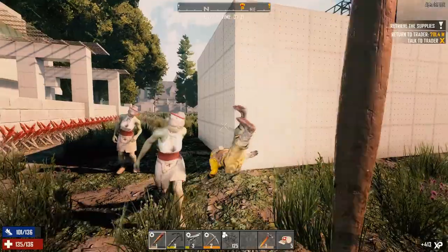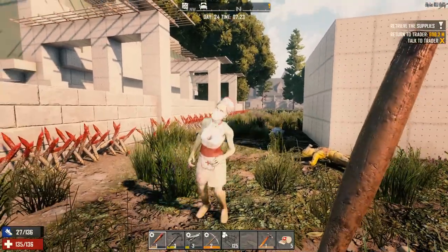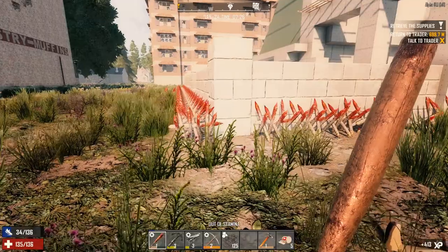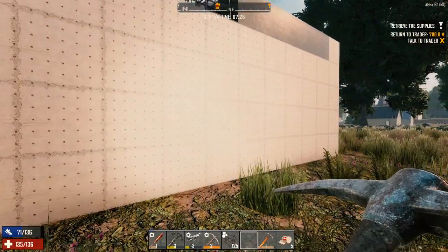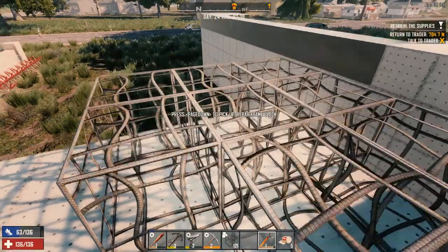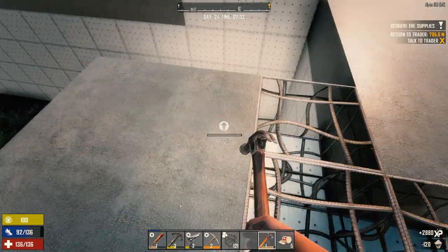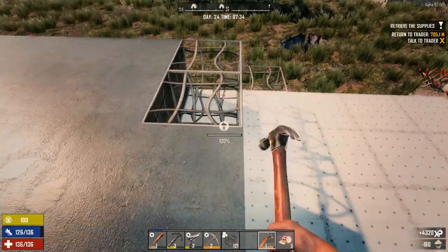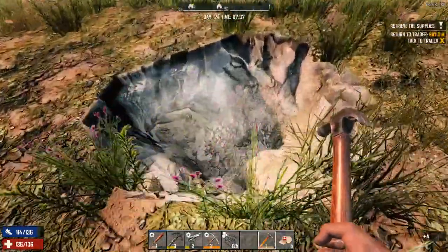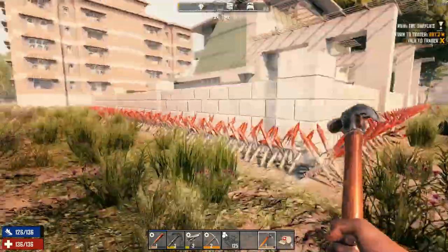Maybe we zip over and grab the airdrop first, then run over any zombies on the way there, and on the way back we'll go to the trader — go to the watering hole. Hopefully I'll remember to go to the watering hole to pick up some more stuff we need. This was the nitrate powder. Probably have to fill that in before Horde Night.